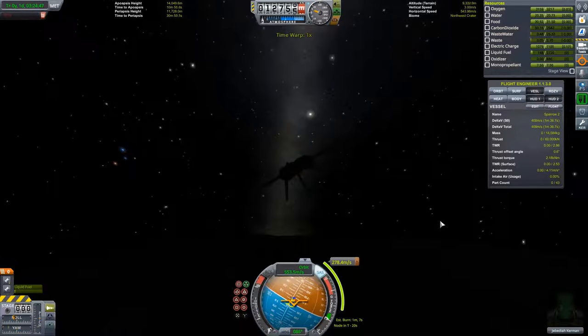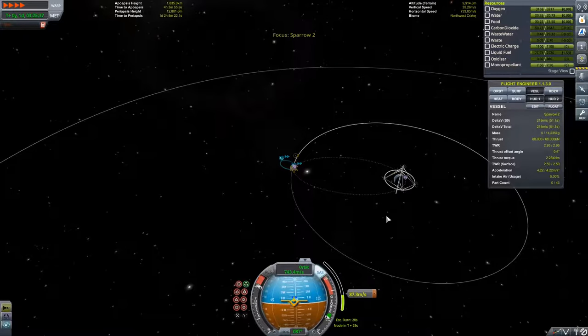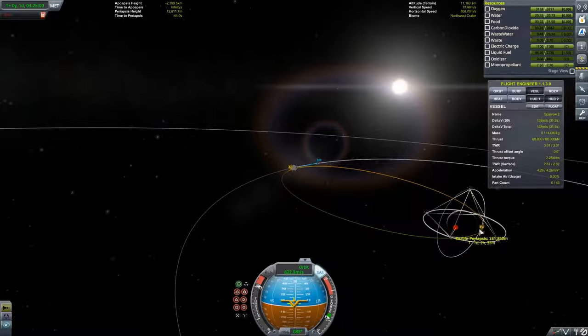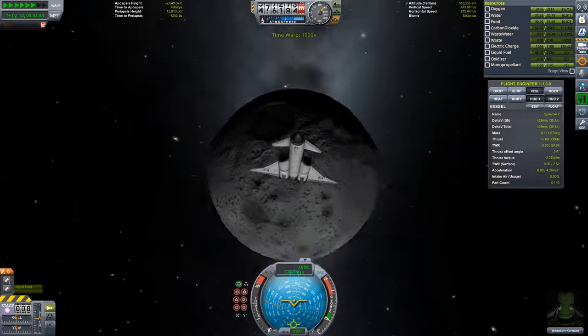Luckily everything ended fine — we've got our flag planted and we are returning home. We've got a maneuver node set up and we have just enough delta-v to make it home, about 100 meters per second to spare. We're burning home and we can just see the outline of the ship lit by the nuclear engine.